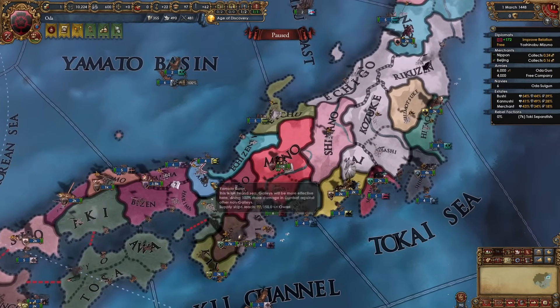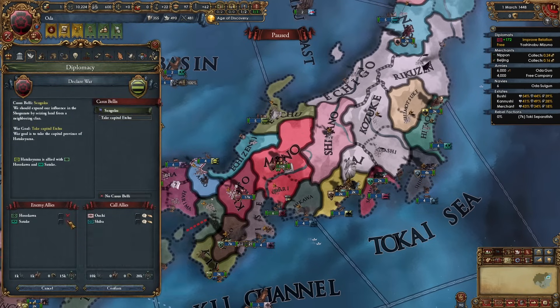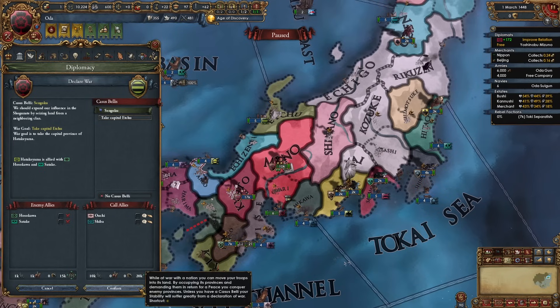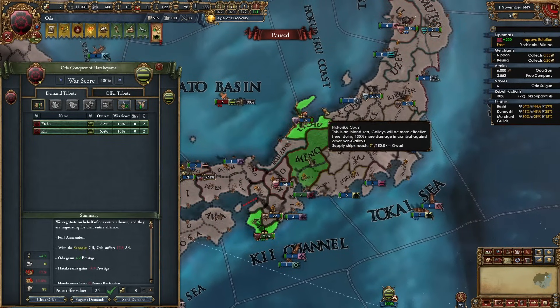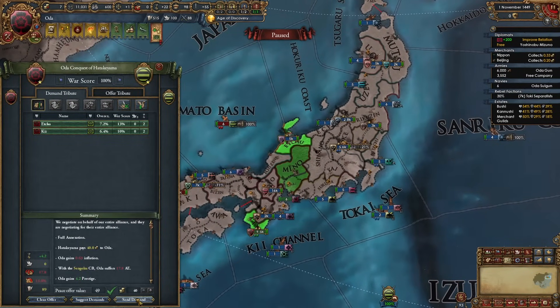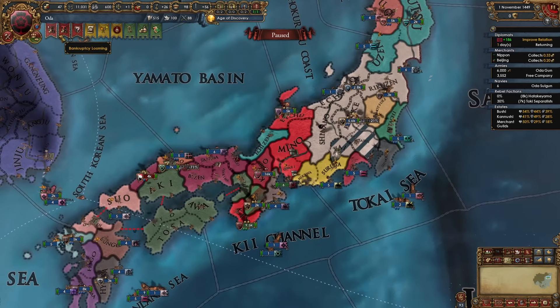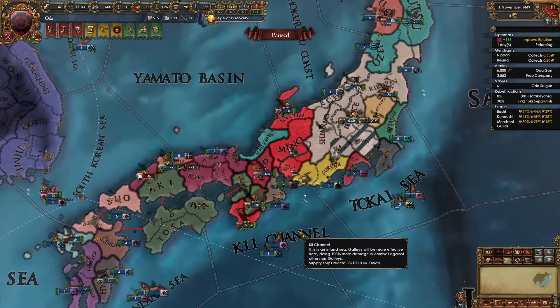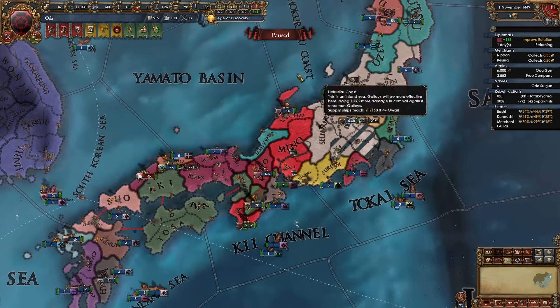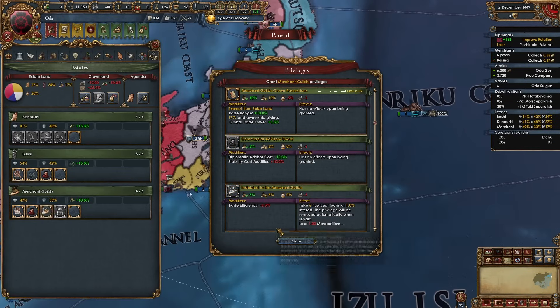Now that the second war is done, I'm looking at my weakest neighbors. Hatakayama has two provinces and two allies, but their allies won't help them — perfect. There's my next declaration. Always full annex whoever you're fighting and make sure to take all of their money. As you expand your loan size will grow larger. We'll pay off those loans with the ducats we just got. Take bigger loans to pay off the previous smaller loans — that's how you juggle the economy at the start. You have to keep growing to increase your loan size so you can use new bigger loans to pay off old smaller ones. Also make sure to pick up new burgher loans.